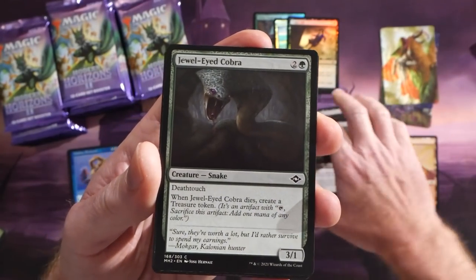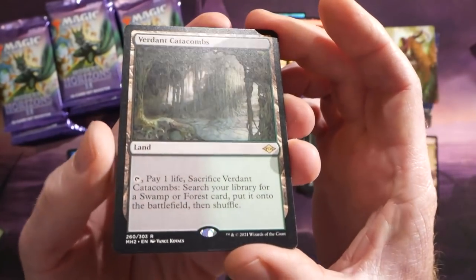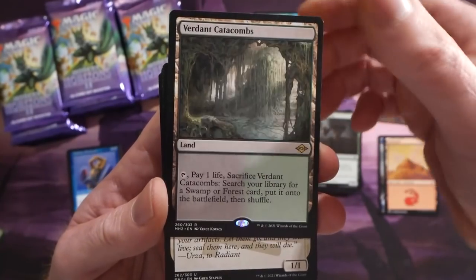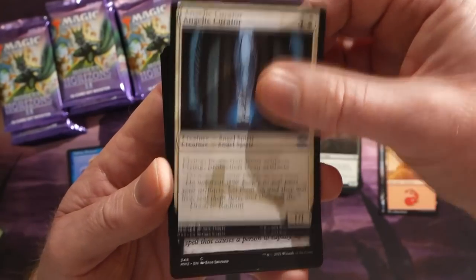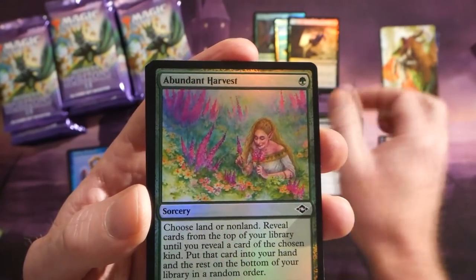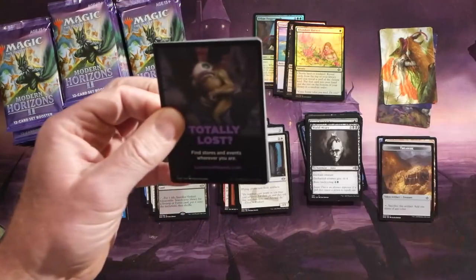It will be very interesting to see what happens to the modern meta now that all this awesome stuff is in it. We have a Steel Dromedary — and congratulations Robert, your first fetch land! We got a Verdant Catacombs, really nice. These are reprinted in Modern Horizons 2, so a really good hit. We also have an Angelic Curator and these awesome sketch-art-style cards, a World Weary.